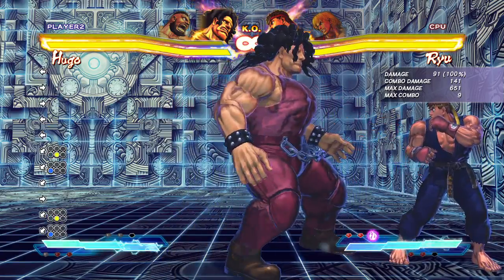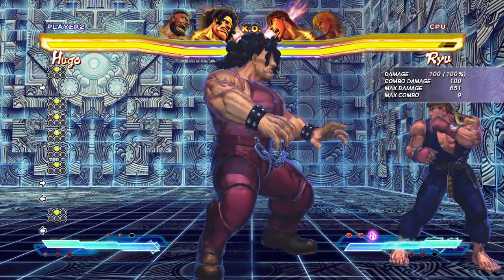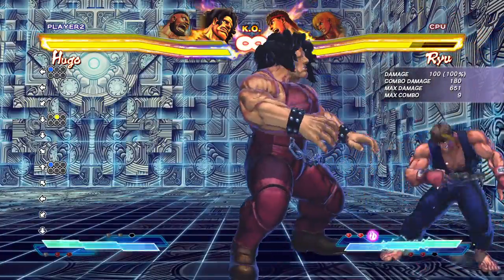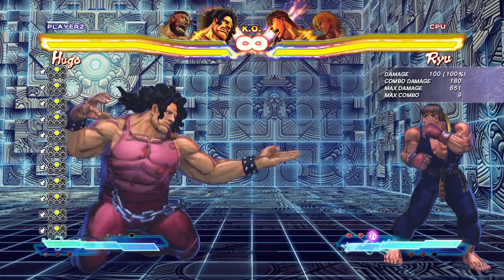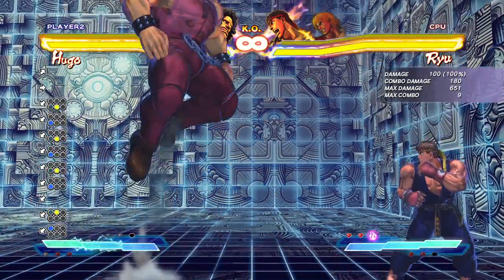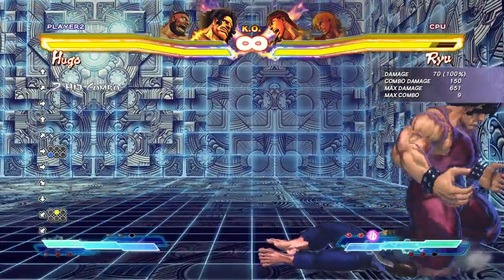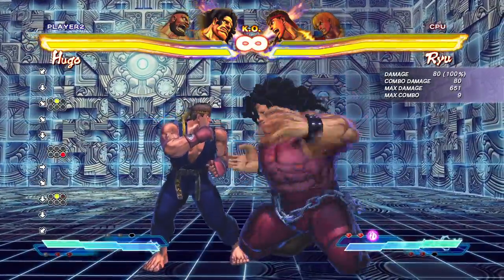Moving into his mediums. The standing medium punch moves you forward, is a good footsie tool, comes out fairly quick, and does 100 damage. His crouching medium punch is what you'll be using for combos — it comes out at decent speed and is really strong. Just to clarify: the light and medium punches look identical, and same with the kicks. The medium kick causes a knockdown; the light does not. From the medium, you can combo into the Monster Lariat using the light version, or the light clap — just stick to those light moves, fierces won't work.